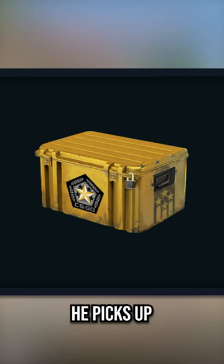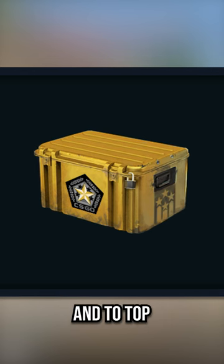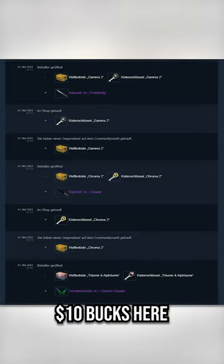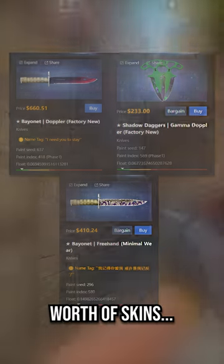But he wanted to open one more. He picks up a Gamma 2 case this time, and to top everything off, unboxes a Bayonet Freehand. He spent about 10 bucks here, but ended up getting about 1250 bucks worth of skins.